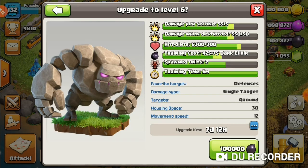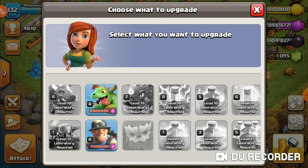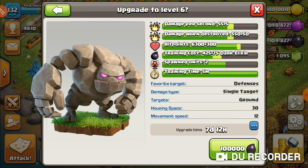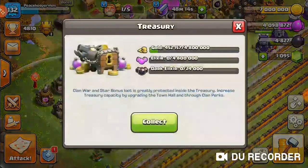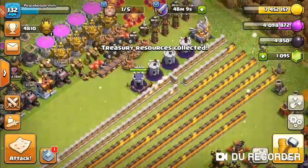The Golem is probably the next upgrade — it's really good for me. Seven days, 12 hours. I have 10,000 dark elixir, taking it to level six, which I believe is max level. Six days — sorry, seven days, 12 hours — three, two, one. We're going to let the laboratory run its course.